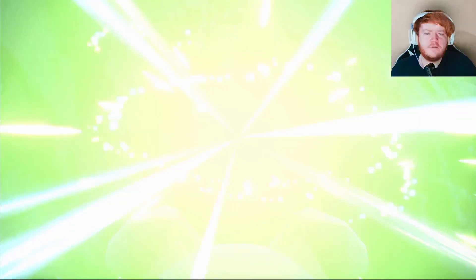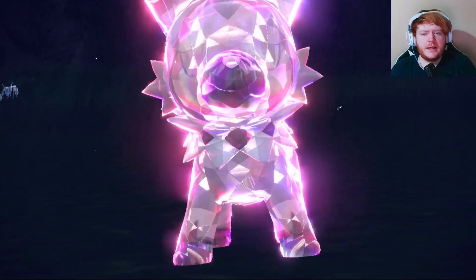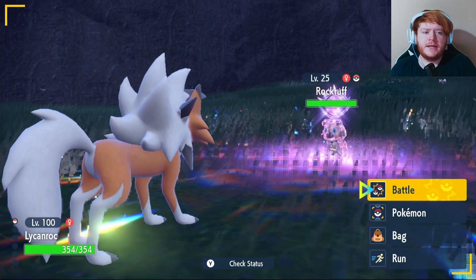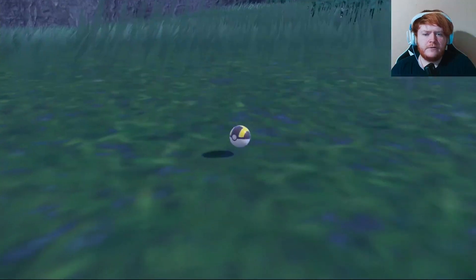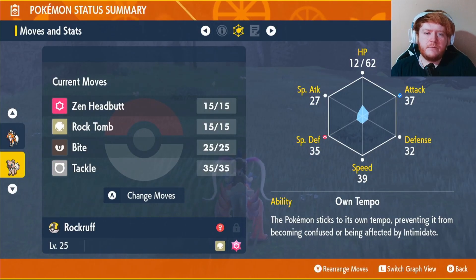As far as I'm aware, this is the only Rockruff on the actual map that has Own Tempo as its ability. The only way to get a Lycanroc Dusk Form other than catching it from where we showed you earlier is by evolving a Rockruff that has the ability Own Tempo during dusk. Damage the Rockruff a bit so its Tera comes off and then catch it. The ability on my Rockruff I just caught is Own Tempo — this is the one you want.